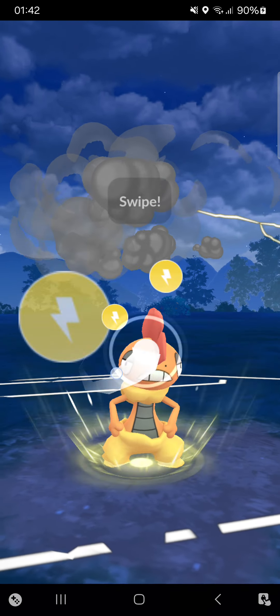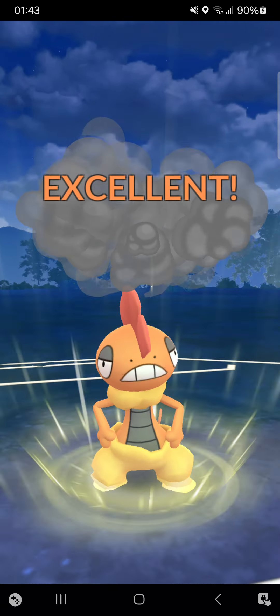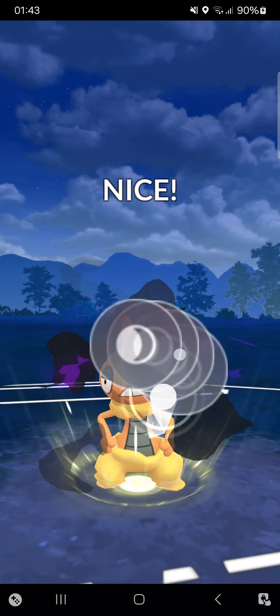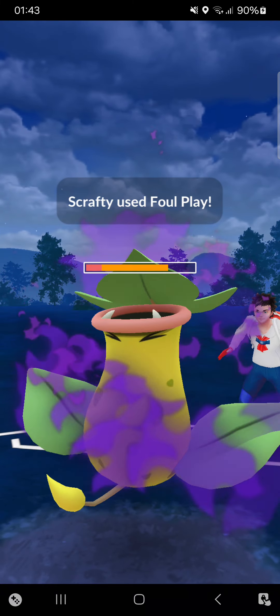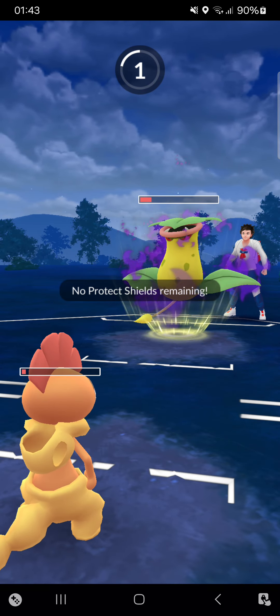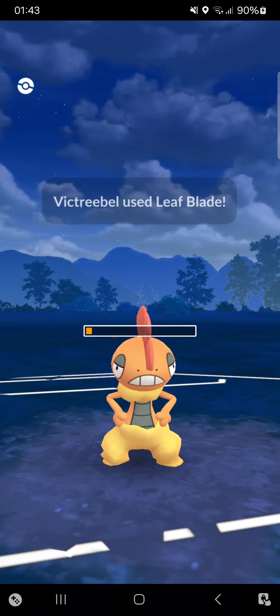Opponent in the back has a Shadow Victreebel, and I think even Foul Play won't be able to KO it. Thunder Punching - we can test it out, but I think Power Up Punch would be more important here. Yeah, I won't KO it. If I'd used Power Up Punch I would have been able to KO. So that's a little unlucky, but okay - really nicely played by the opponent, couldn't do much. One loss already, I have to win all the other matches.